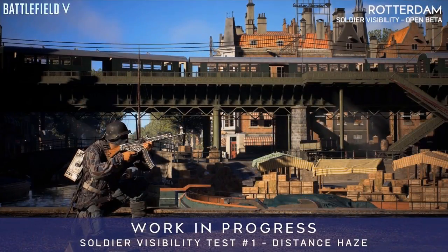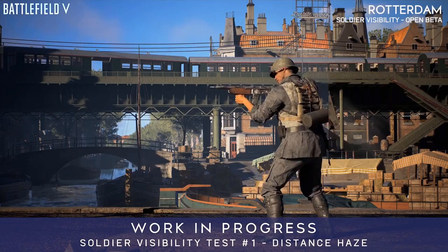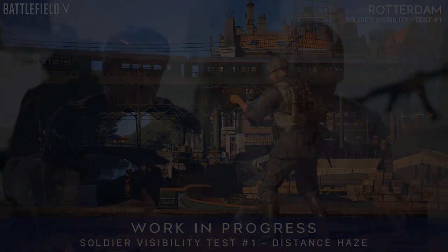A key one here is that we're adding what we call distance haze. It's not a fog. It's not there to hide anything. It's actually there to emphasize what's in front of it. Very subtle — you can see...